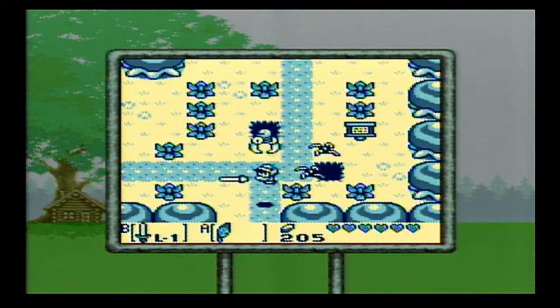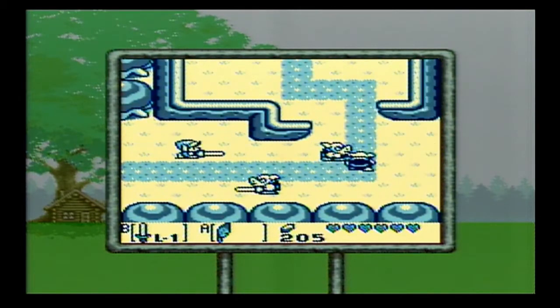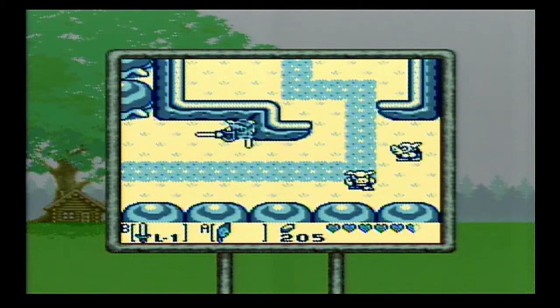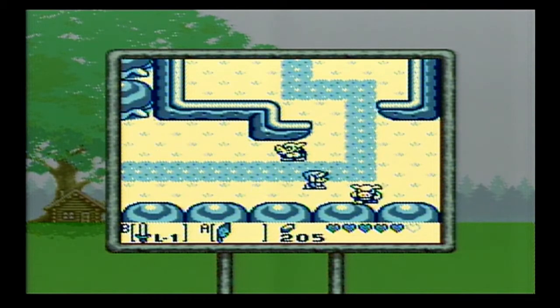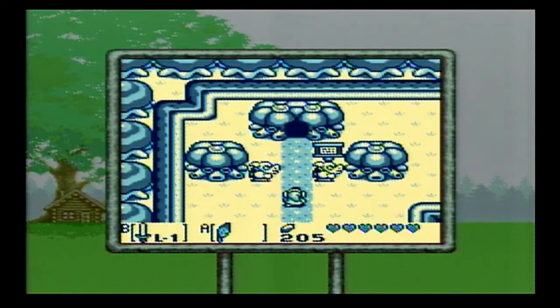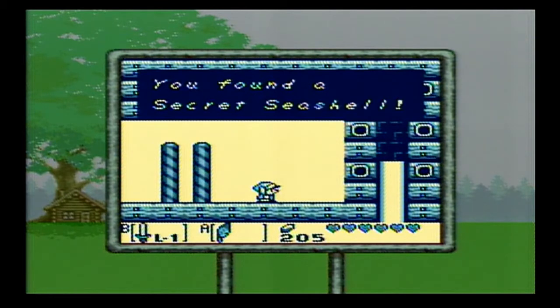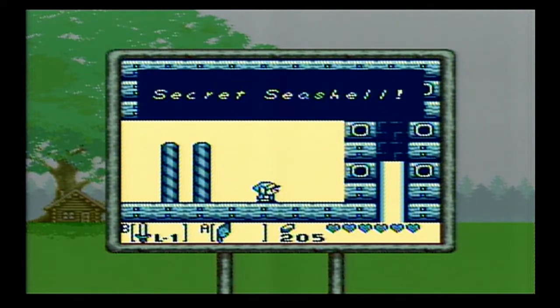50 paces up north is the castle, but before we head there we're going to visit another structure — the Seashell Manor. Let's follow this path to the north, take out these Moblins first. If you come back to Seashell Mansion with exactly 5 or 10 seashells, you'll get a special prize. We get a prize — another secret seashell. Now we're up to six.